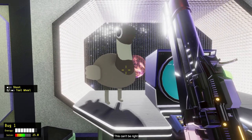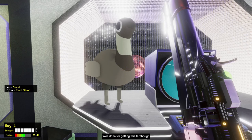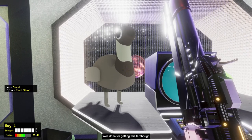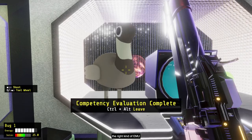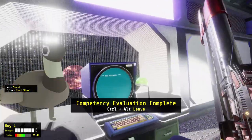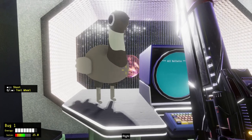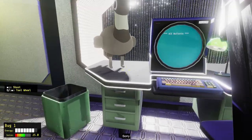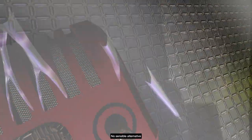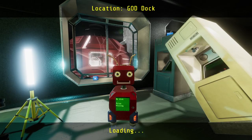Emu. No, no, no, no, no — this can't be right. It's the wrong kind of emu. Well done for getting this far, though. You'll have a lot more options once we get you the right kind of emu. What does that mean? Competency evaluation complete. I'm going to control-alt you out of there. Sorry. No sensible alternative. That's pretty good.